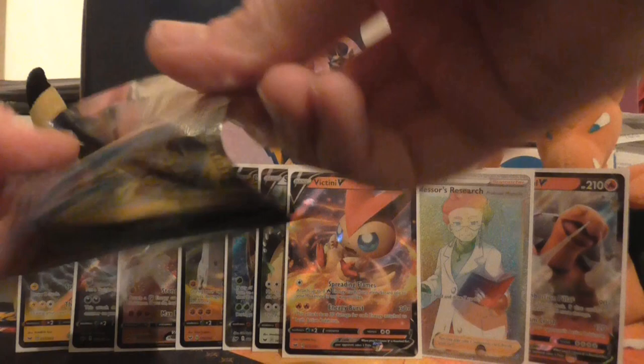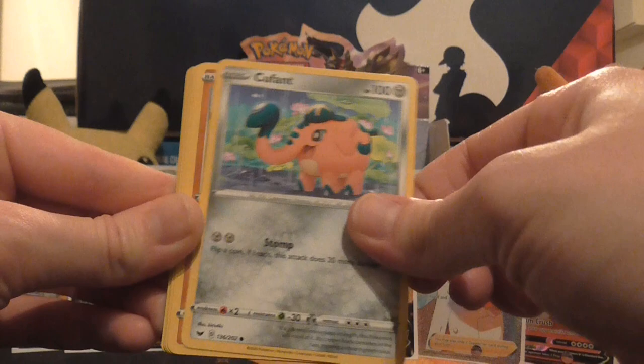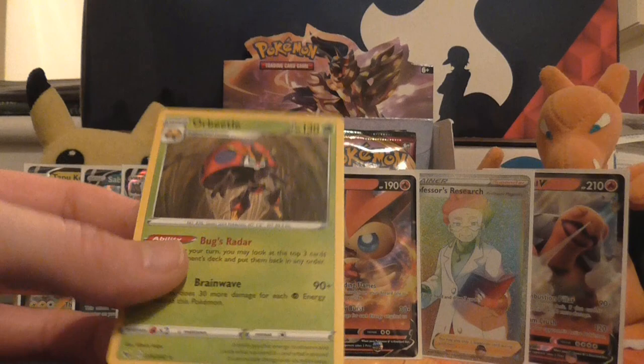And I've just knocked the camera in my haste to open packs as fast as I can. So we've got Yamper, Krabby, Cufant, Baltoy, Salandit, Water Energy, Energy Switch, Dottler, Galarian Stunfisk, reverse holo of Grookey, and non-holo Orbeetle — quite an interesting design on that Pokémon.